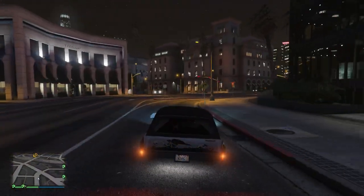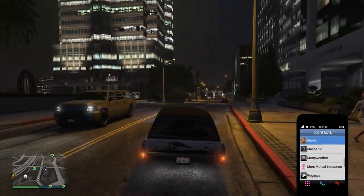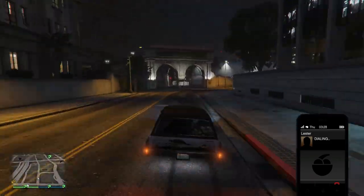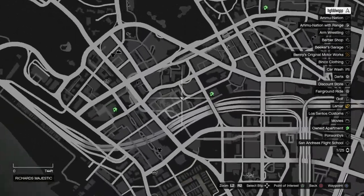Hey guys, NickOverGaming here with a new glitch which is super cool — it's a new launch glitch and it's super easy and super fun. The first thing you are going to want to do is come to this location on the map where the movies are made, the movie studio, whichever you want to call it.